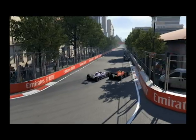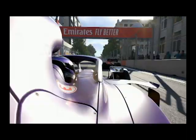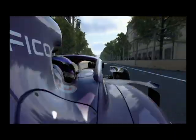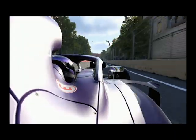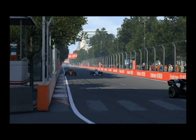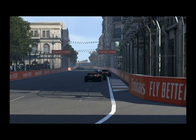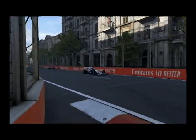Bottas is on the medium tyre as we squeeze back up the inside of Leclerc — a little bit naughty, forcing him wide but avoiding a large portion of contact. We've both got DRS, we come down this short straight on the brakes, just get position on him, squeeze him out to the outside, and start chasing after Bottas.